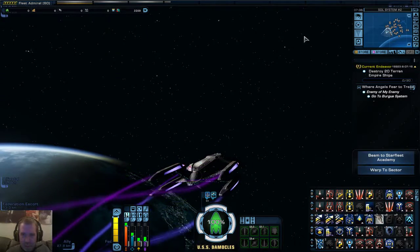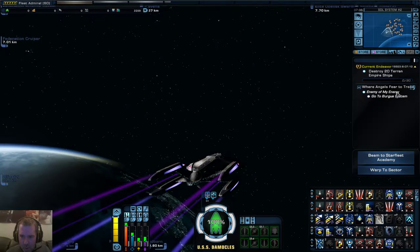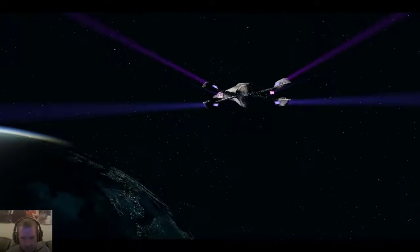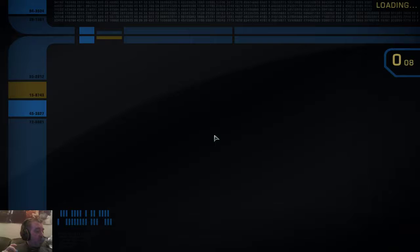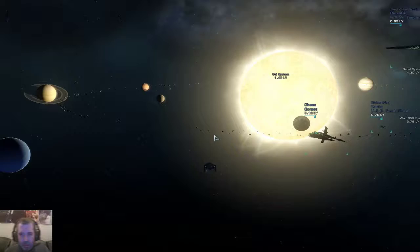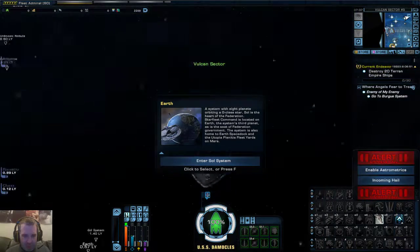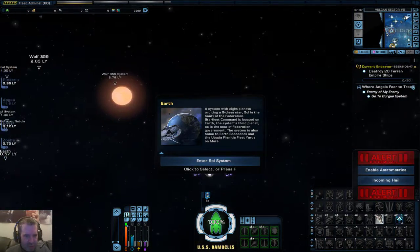Anyway, let's just pick a destination and go to sector space. We're very, very close to the Vulcan system when it drops you out, because Vulcan and Sol are really close.